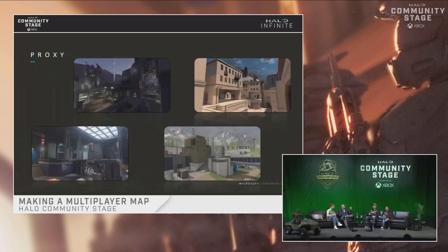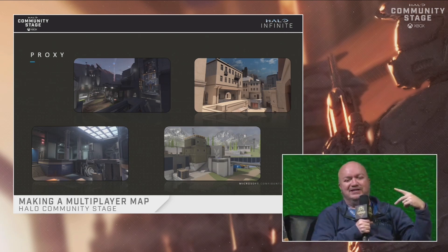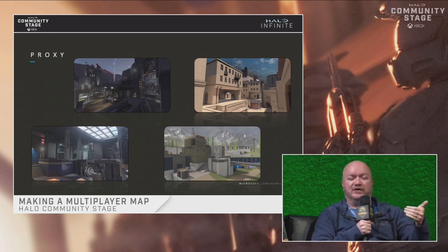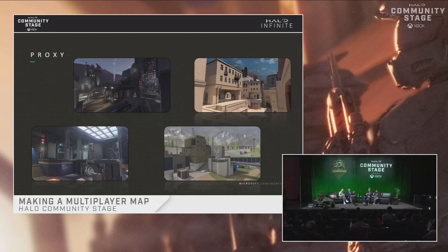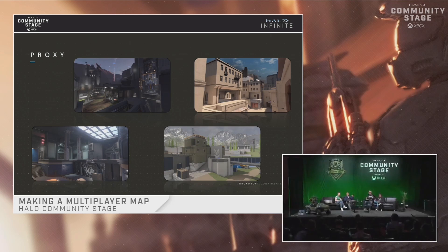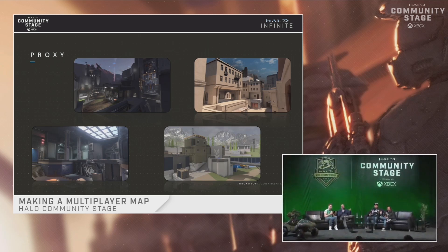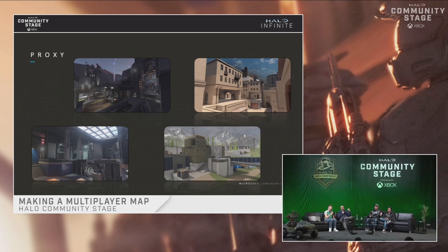After we get the blockout from design we do a proxy phase — think of it like a squint test or thumbnail. We take the blockout and turn it into the essence of what the map will be: time of day lighting, rough materials. For Blueprint — which is Recharge — we wanted it to feel like a water treatment facility. That color wash gives us a good state as we run through the map and shows if we're breaking anything or if lighting is too dark. We also set up rough effects and anything that moves or would impact gameplay.